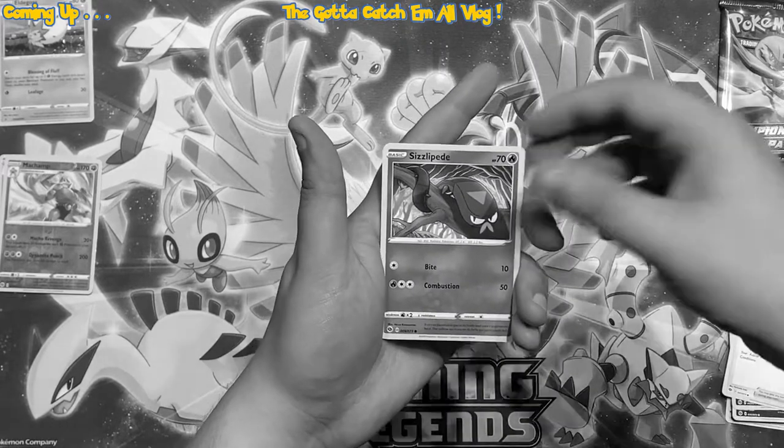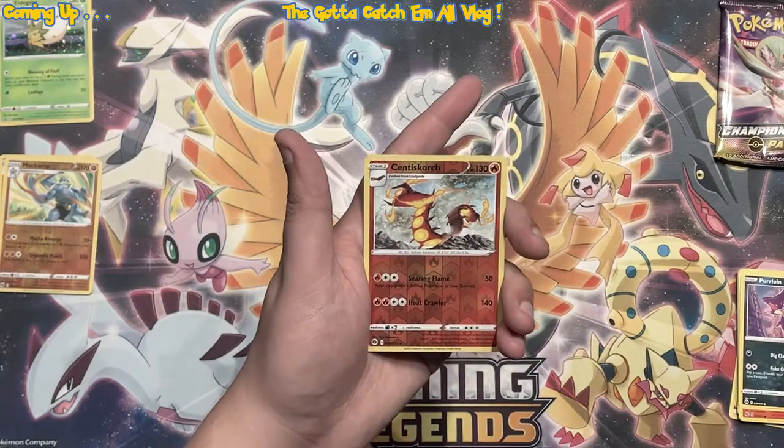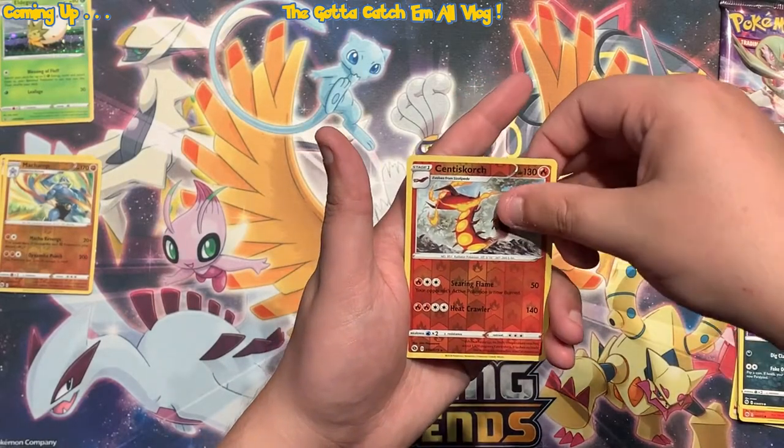Got a Full Heal. Sizzlipede. Purloin. We got a Reverse Centiskorch. And then behind him — what the hell?! Holy sh**! No flippin' way! Holy bleep! We pulled him! I was just complaining in the last video, like, how long is it gonna take to pull him?